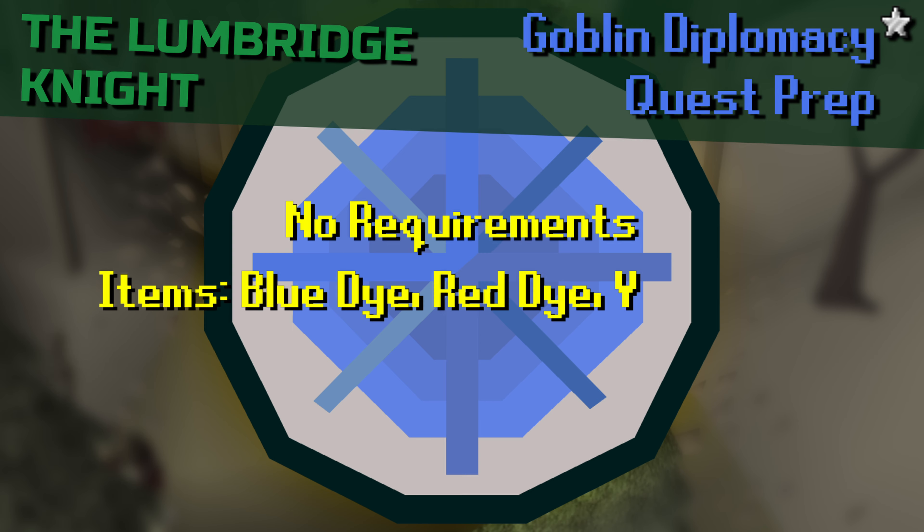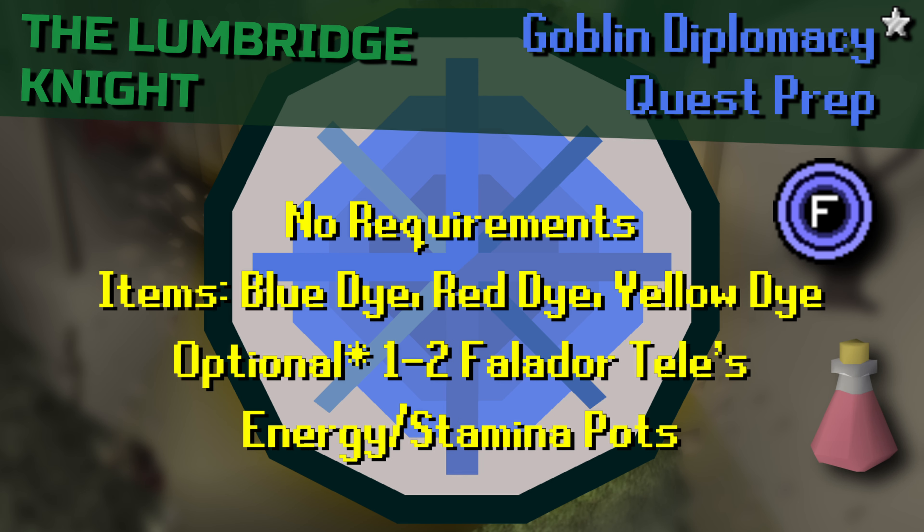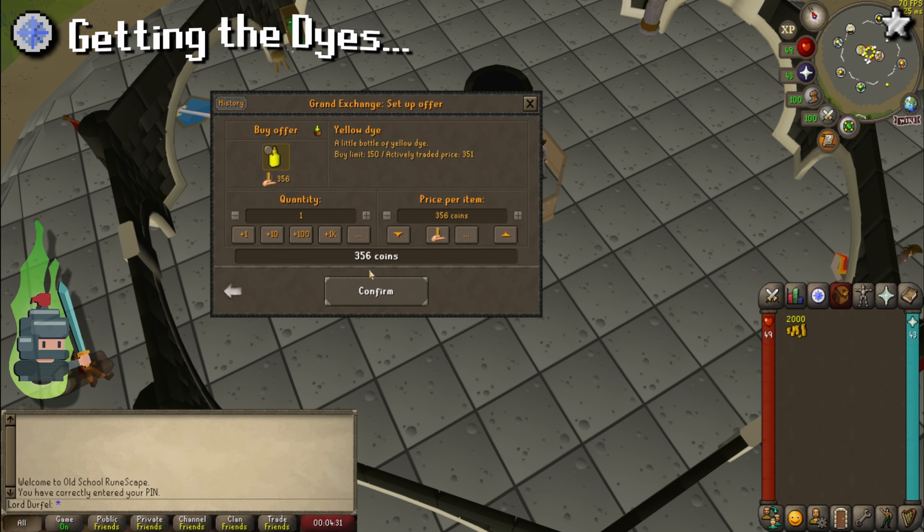Hello and welcome to another Lumbridge Knight quest guide for free-to-play OSRS. In this video we're going to be looking at the Goblin Diplomacy quest. This quest offers some easy crafting XP as well as some classic goblin-related cutscenes. There are no requirements for this quest but you will need the following items: a blue dye, a red dye, and a yellow dye.